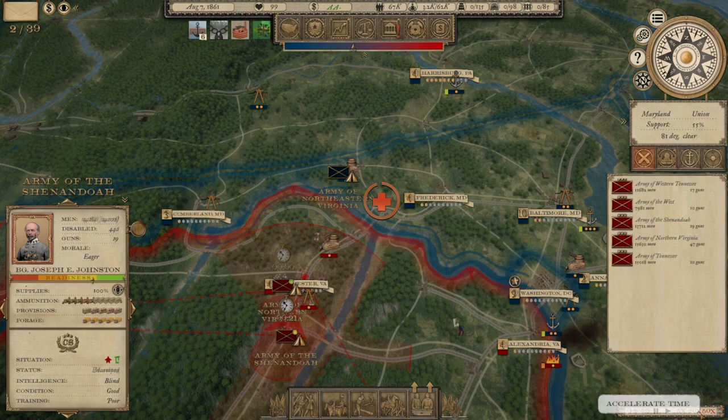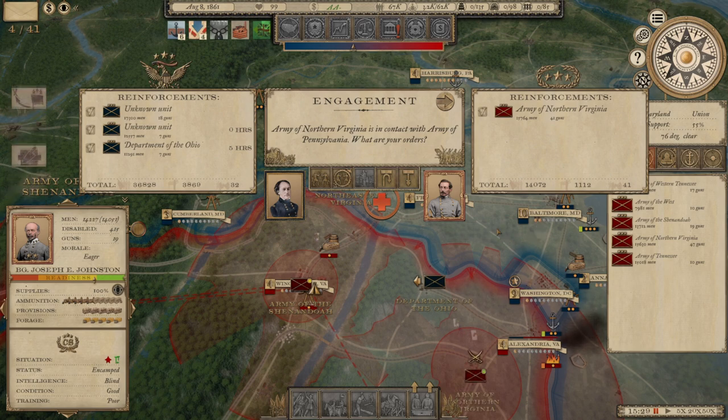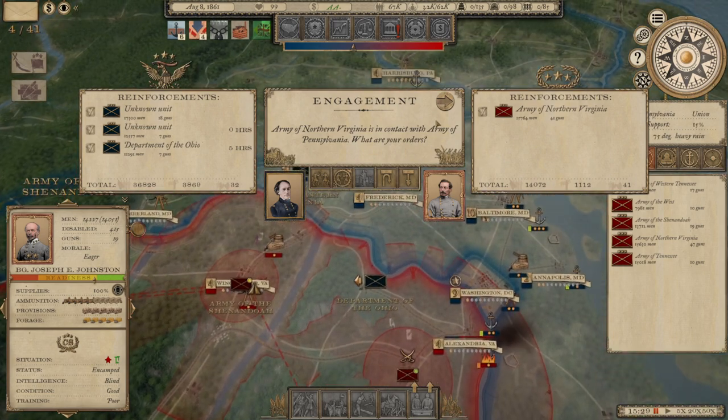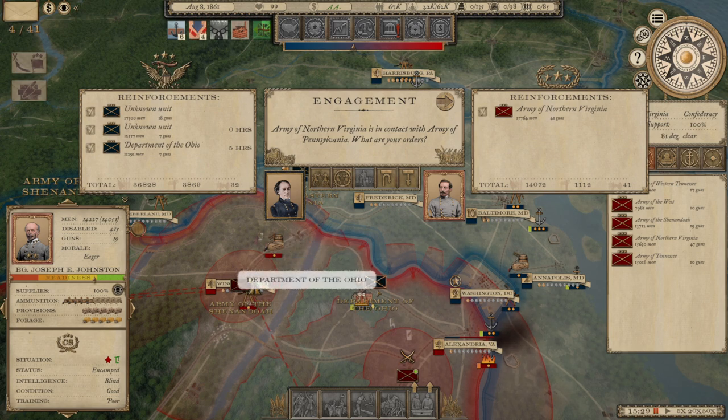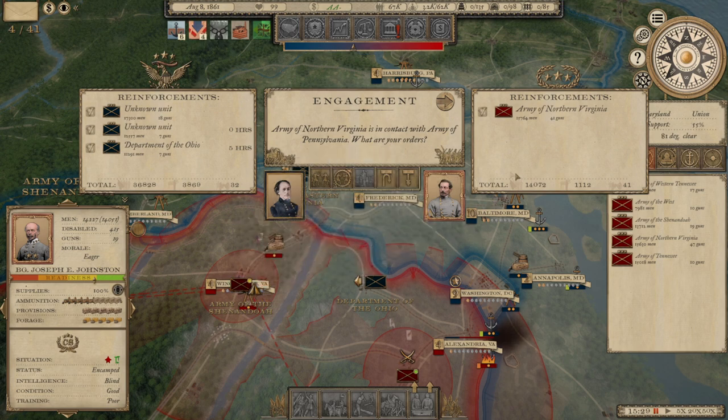So it looks like the Federals moved east out of the valley, then started moving south toward Richmond. We now have a Federal force of about 40,000 men coming at a Confederate force of about 15,000, because I didn't see them moving on us. The Army of the Shenandoah is not moving to support me. We've got 15,000 men, two unknown enemy armies totaling about 30,000, and then the Department of the Ohio should show up in about five hours with about 11,000 — just shy of three to one odds.